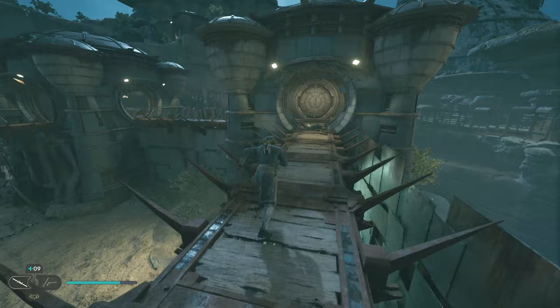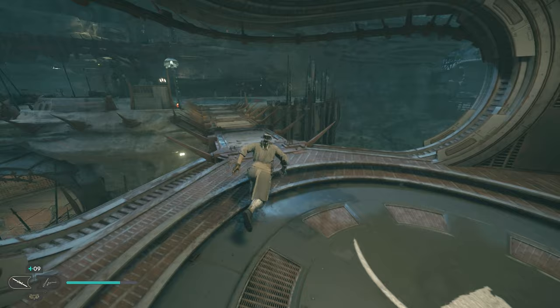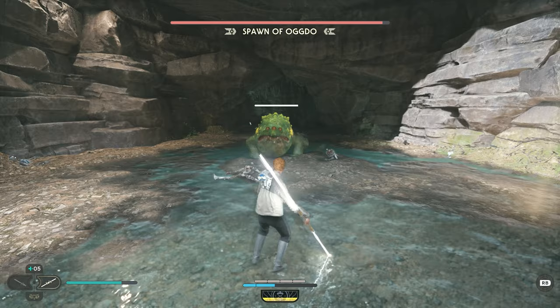However, there is a shortcut that can be opened up near the end of this small path to make return trips quicker. In any case, you'll want to make your way over to a new area with a large trapdoor. Defeat the nearby droids and go towards the center of the trapdoor to be dropped into the pit below, where you'll need to defeat the Spawn of Ogdo, which I will just refer to as Ogdo from here on out. The chest containing the poncho is nearby, but you'll need to defeat this boss before you can retrieve it.